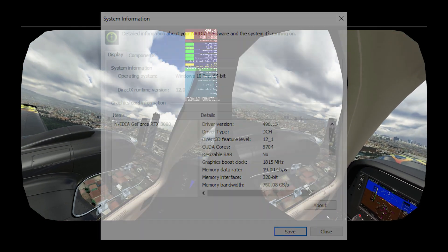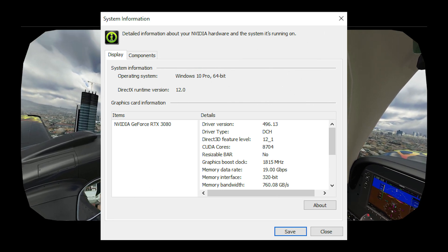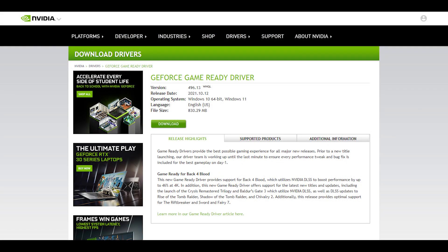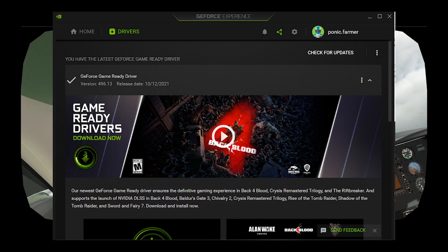Here you can see I've got the latest driver installed in my system, driver 496.13. To download the driver you can either go to the Nvidia website or you can do it through GeForce Experience. If you just click on check for updates under drivers it'll download it for you there.